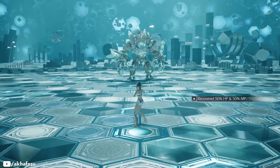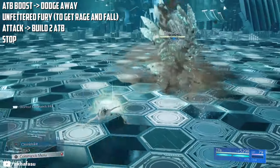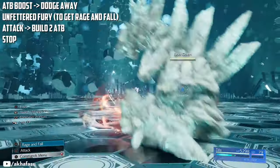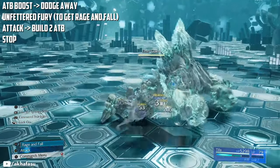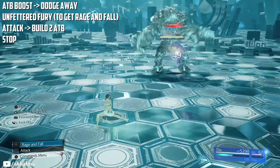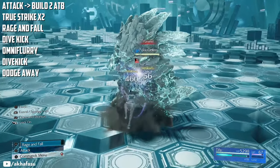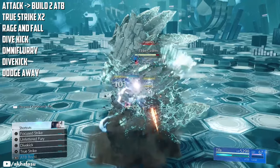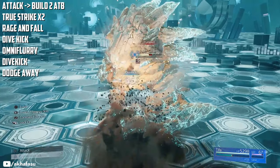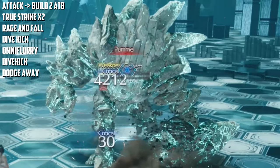I'm going to make this fight super easy for you. Do an ADB boost and dodge away to create some distance. Then do Unfettered Fury to max your concentration. Build up two ADBs and then cast Stop. Just be careful not to cast it when he's in the air or if you think he's going into an animation where your attacks won't connect. Attack to build two ADBs and then do a True Strike, another True Strike, Rage and Fall, Dive Kick, Omni Flurry, and another Dive Kick. Create some distance right before Stop wears out.